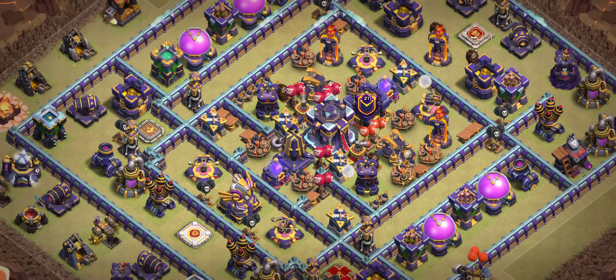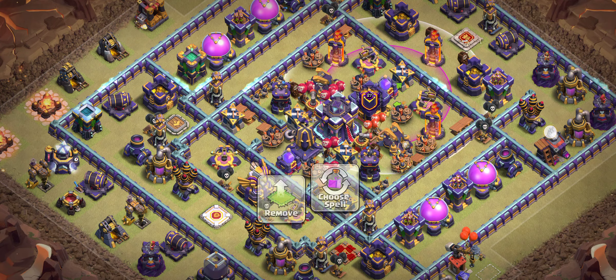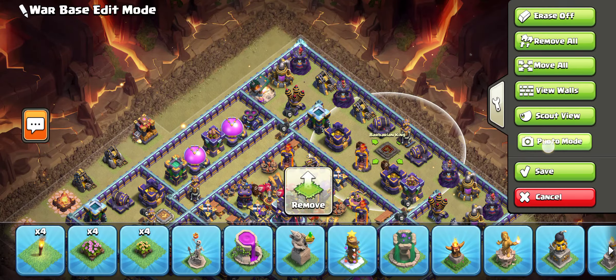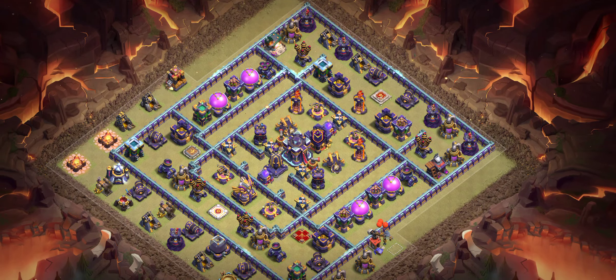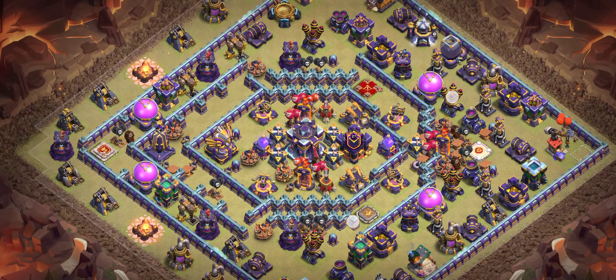Base number seven is a really good ring base. The RC and heroes placement is excellent. In the middle there is a ricochet cannon for boost coverage. It's very difficult to survive in the middle. There are three multi-mortars and the king is placed in front of them. I recommend using super minions with archers as the top players are using that strategy against this base.